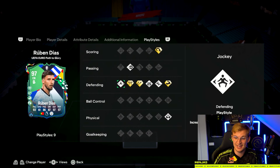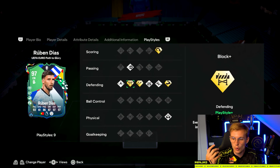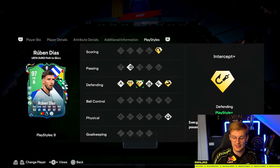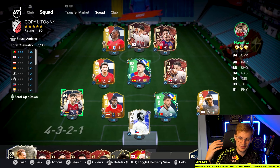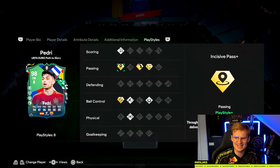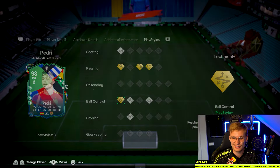If you're going for Ruben Dias, for example, look at his play styles — he has all the defensive play styles: goals, block, intercept, and bruiser. This will help yourself defending and also help the AI doing auto blocks and intercepting the ball more often. So always look for play styles before you jump into the game and build your team around them. For midfielders, passing play styles are really important — like incisive pass, long ball pass plus, and Tiki Taka. Pedri also has technical plus, which is really, really good.